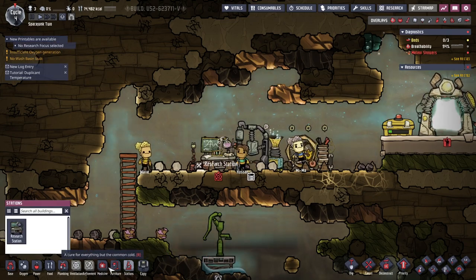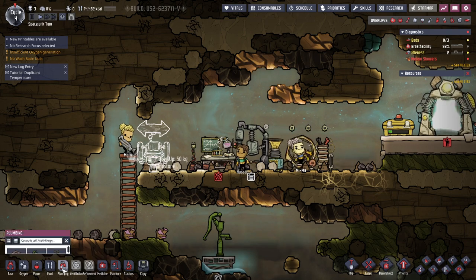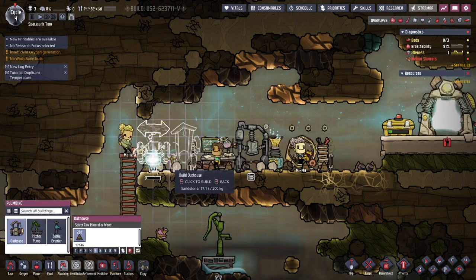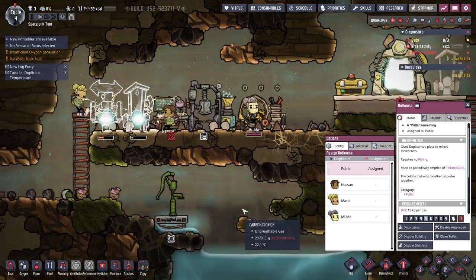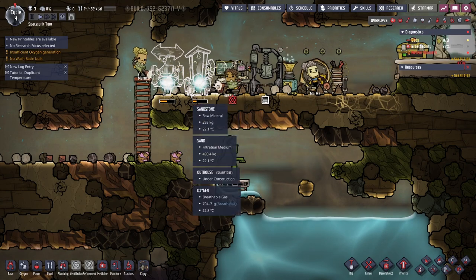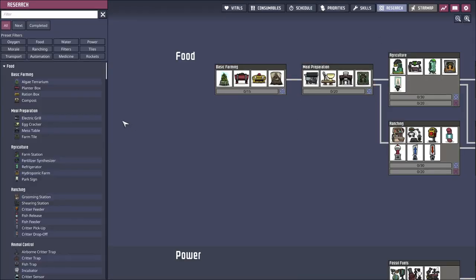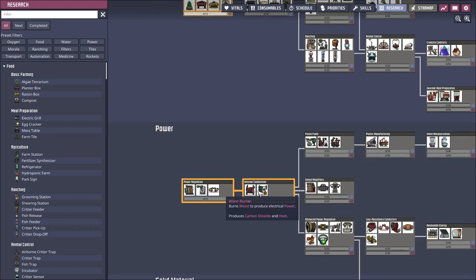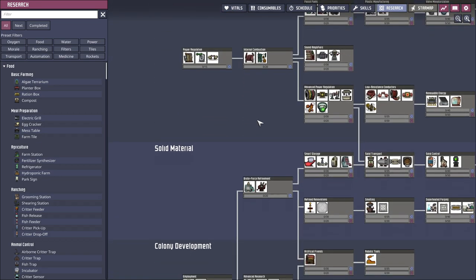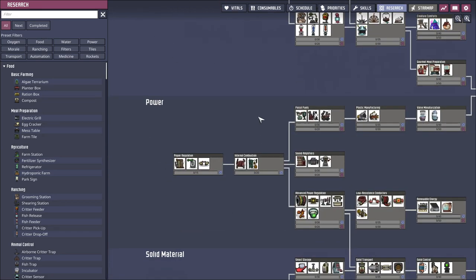Washbasin and outhouse, all in a row. I don't see a need to deconstruct that outhouse — we'll just leave it. Or maybe because then they won't wash up after using that one. We need to select research — basic farming would be a good idea. Power regulation would be good too: jumbo battery, switch, wire bridge, coal generator, wood burner. That's the thing about space, right? You're unlikely to find a world where you've got coal, oil, or wood. I wish more would mainstream to other forms of power.